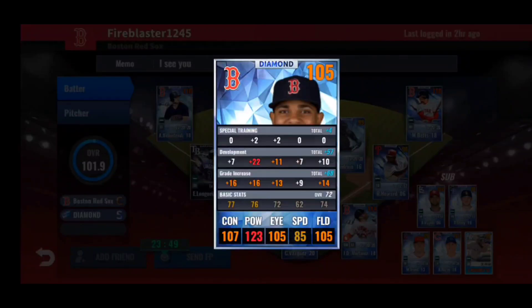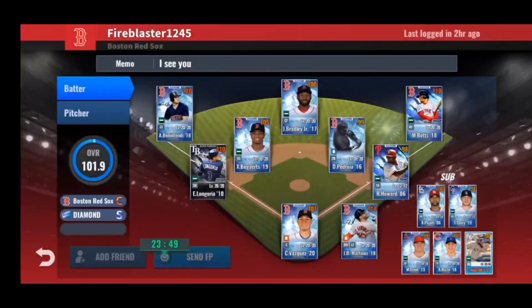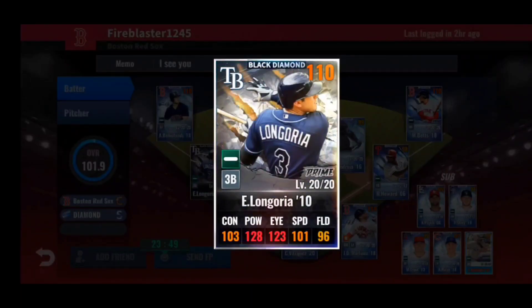Shortstop Xander Bogaerts 2019 — I believe this is his best year. Crazy power on that train: 22 to power, 11 to eye, 7 to contact. It's hard to pass up on that power, so I wouldn't even retrain this — way too much power to pass up. Keep the train for now. Even though it's 17 to the right side which is a little high, I'd keep it. Skill set: triple threes — another good candidate for a blue or green ticket. If you plan on buying the team select signature pack in the future, be wise about how you train and skill him.